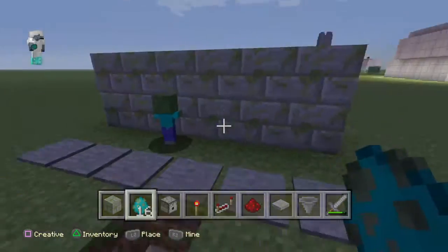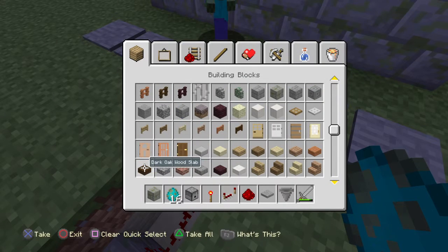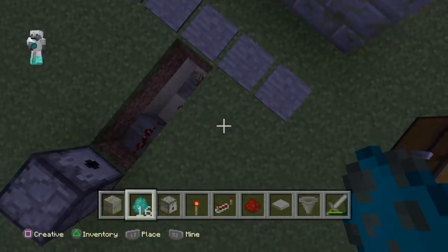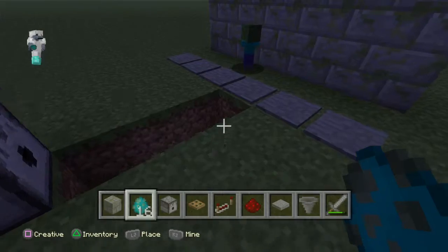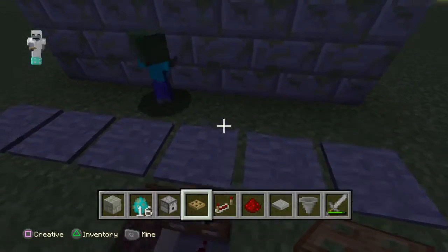Let's spawn in our little zombie - oh, it's a baby zombie! And actually let's get some trap doors. Oh wait, I'm getting shot - okay, this way. We can trick the mob and put it there so he'll come after me.